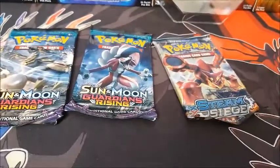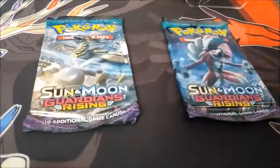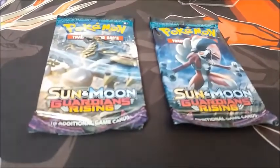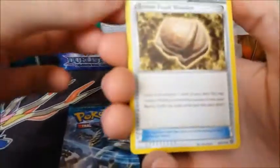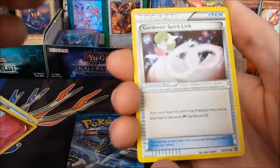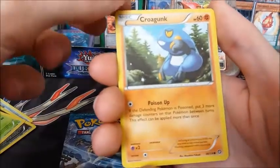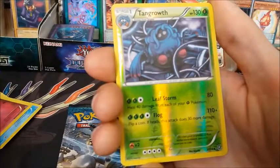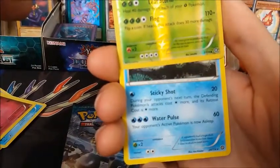Now we're going over to Steam Siege. Steam Siege is all cracked. We got Armor Fossil Shieldon, Klefki, Gardevoir Spirit Link, Dino, Gawlik in a tree, and Croagunk, Ursolt, Merill. The reverse is then Growlithe — not in the tree. And the rare is Sticky Shot.